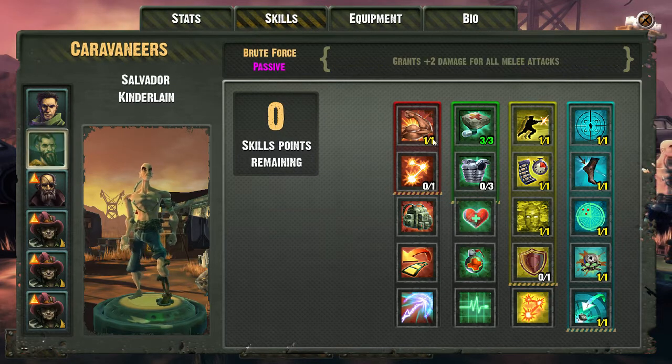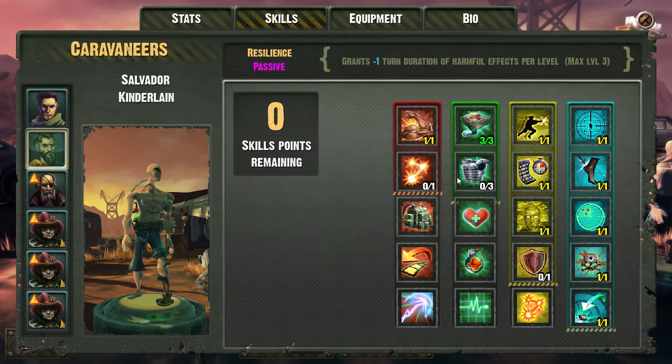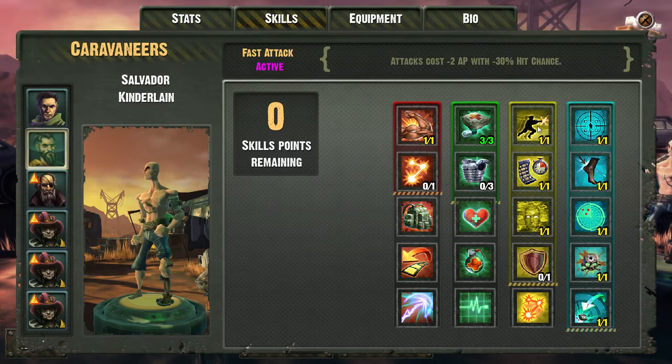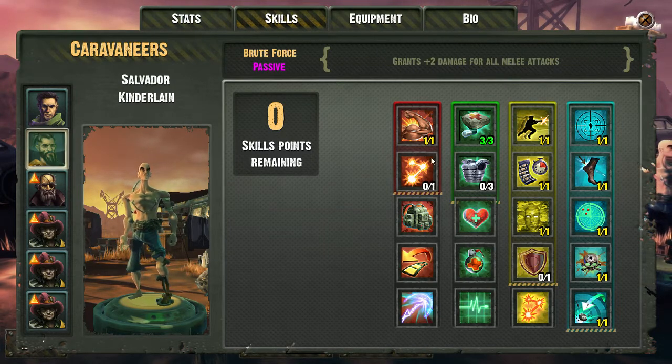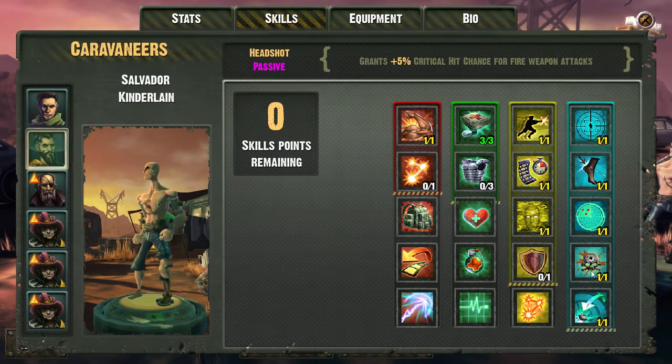Let's invest some points here. As you can see, we've got four trees mainly. You've got your fighting, more defense and healing focused, melee fighting, and then two gun-focused trees.